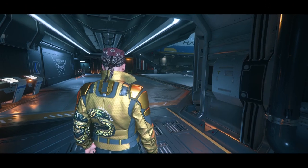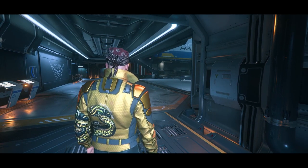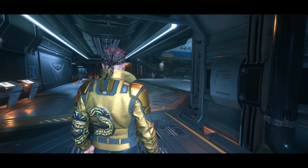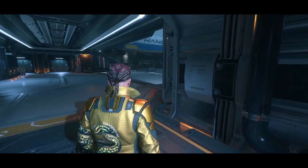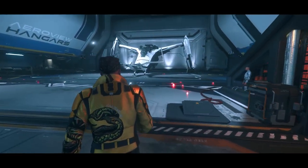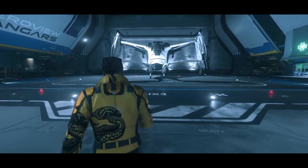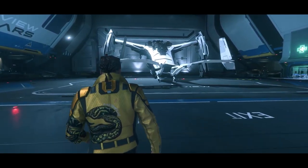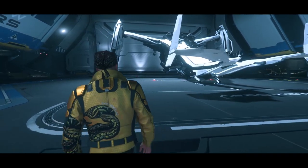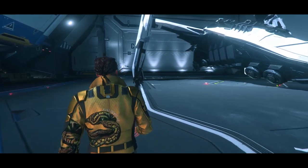Today we're taking a look at Asperia ships. Lore-wise, Asperia is a human company that recreates alien ships as authentically as possible — so these are human-made ships designed to look like alien ships from history.